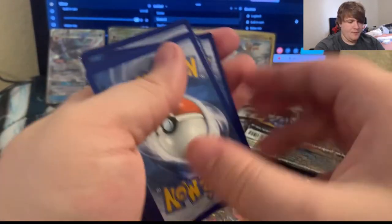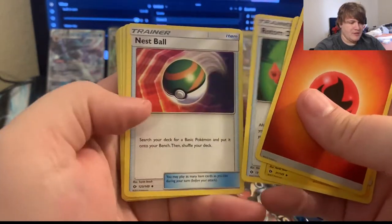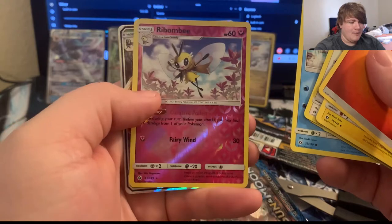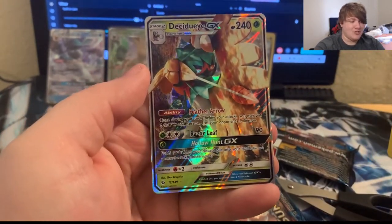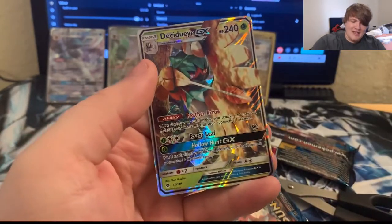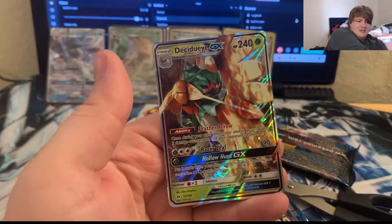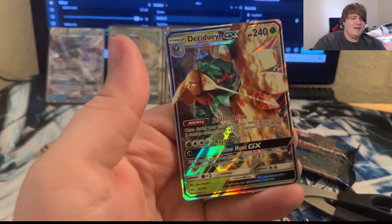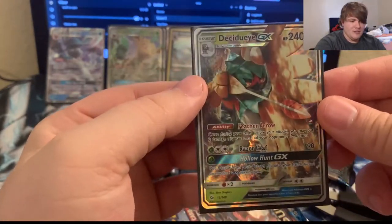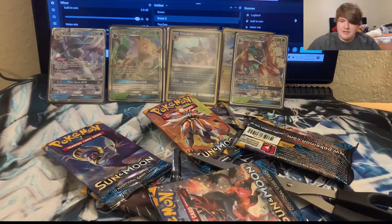Next pack — guessing fire. Charjabug, Rotom Dex, Nest Ball, Ferroseed, Makuhita, Shellder, Togedemaru, Poipole, Rockruff, a reverse card, and — oh my gosh, I said starters and there it is: Decidueye GX! That is insane, that is in freaking insane! Let me grab a sleeve for my Decidueye — that is my favorite starter from Gen 7. That is outstanding!